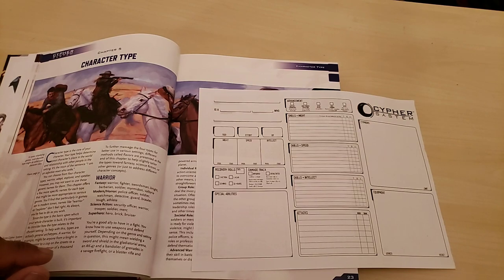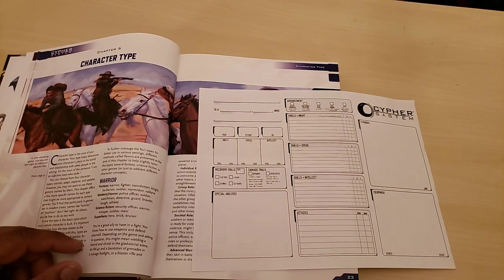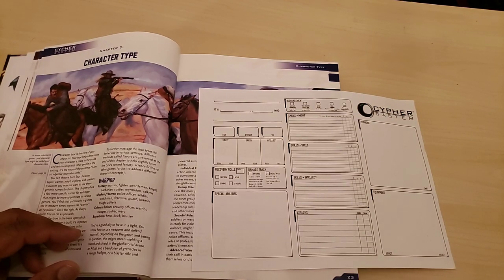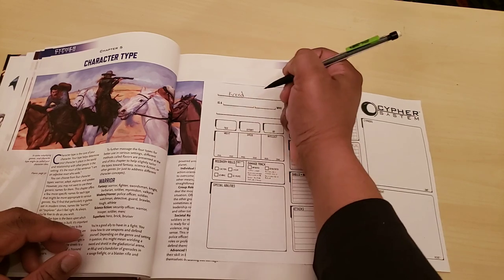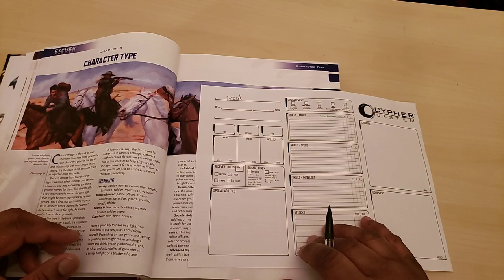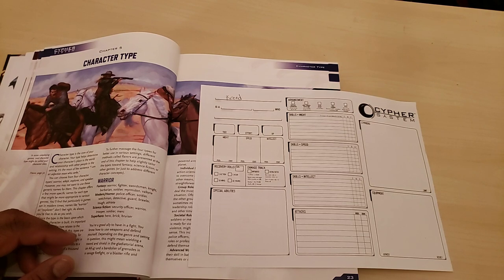So I'm going to start the process. My character in the Vampire Nations game is named Creed — spelled with a K. So: Creed is an adjective noun who verbs. The adjective part of the sentence is what they call a descriptor, and the descriptor tells you what is unique about your character.